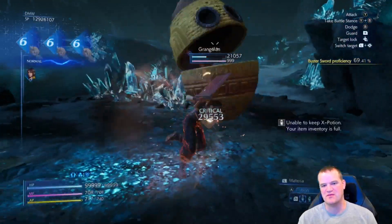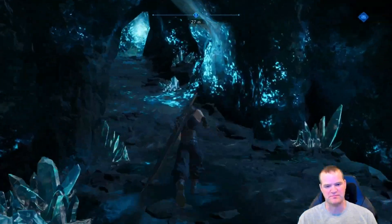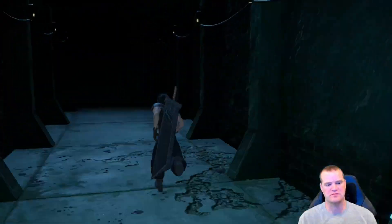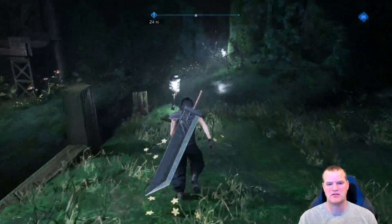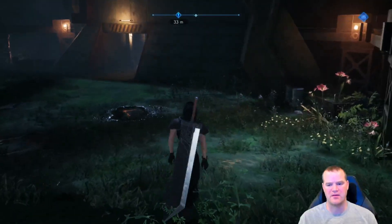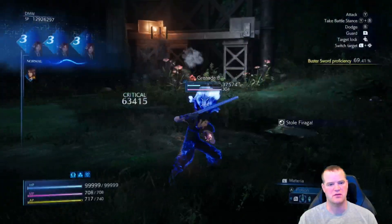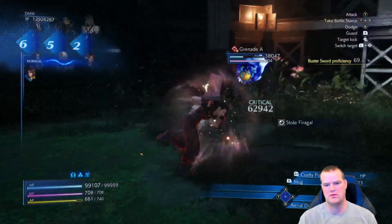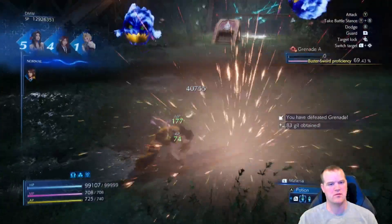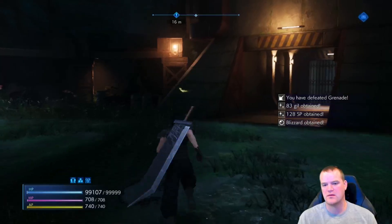Oh, cute little egg. What do you have to steal? Drop a high potion. What's over here? Are we back on top? Are we supposed to read those Loveless acts? I'm kind of passing by them — I hope I don't need to read them. Activating combat mode — some blue bombs. Grenade. Taking you down. Blizzard. Yeah, so we can go here.